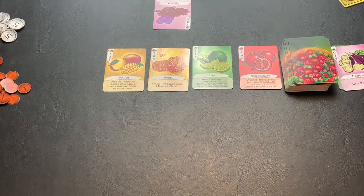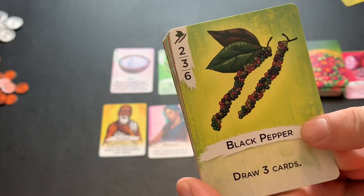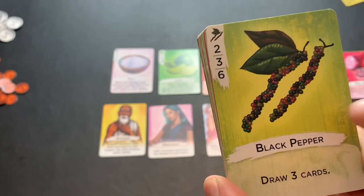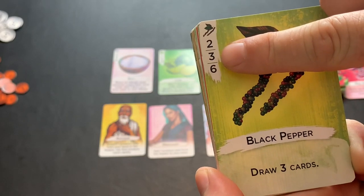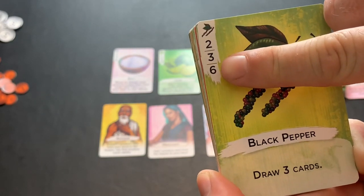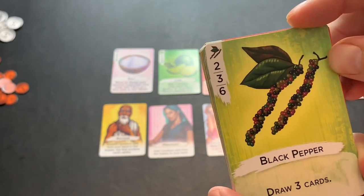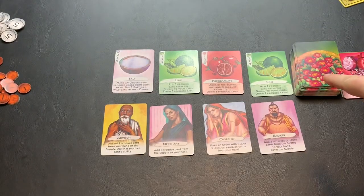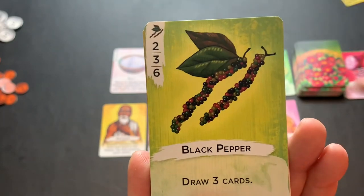Now let's look at the produce cards. Each card has the art, the name, the produce's ability when activated, and a scoring table based on how many cards of that type are used to fulfill an order. In the case of black pepper: one black pepper for an order gives two points, two gives three points, and three gives six points. If you use three black pepper to fulfill an order, you place one card face up in front of you to show the completed order; the other two go to the discard pile. If the deck runs out, reshuffle the discard pile to create a new deck. Activating the black pepper's ability lets you draw three cards from the deck. Cinnamon, also worth two, three, and six points, allows you to take two produce cards from the supply, then choose and discard a produce card from your hand.